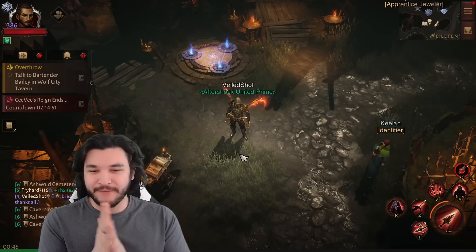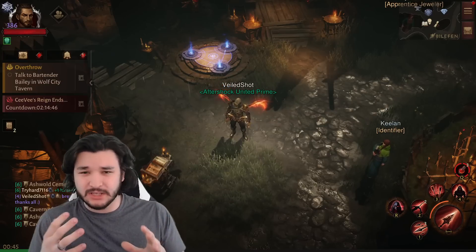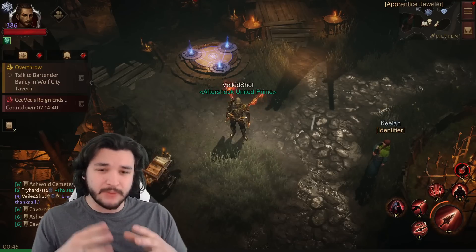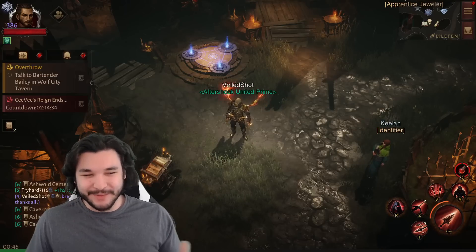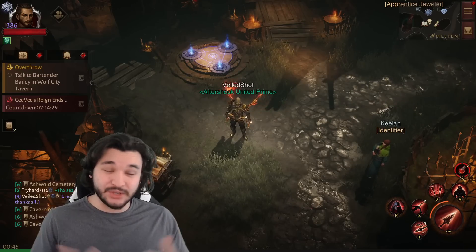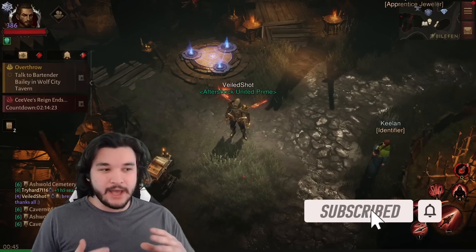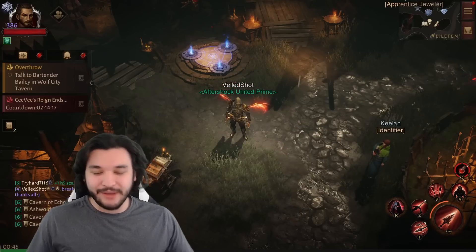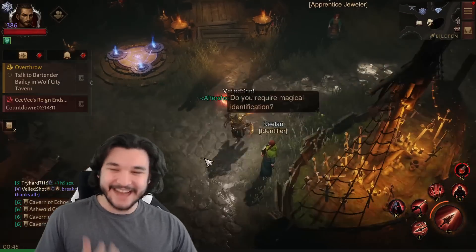Today we're talking about set items and the best and fastest places to farm them. This is for two reasons: one, we have an update coming up in a couple of days, and two, I personally need to farm set items for my demon hunter. I swapped from an intelligence to a strength class and never went back. I farmed like 800 dungeons as a barbarian and still didn't get a full set, so I gave up.